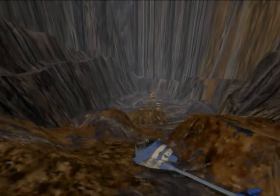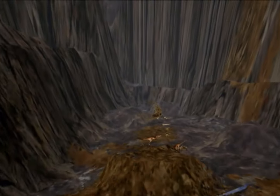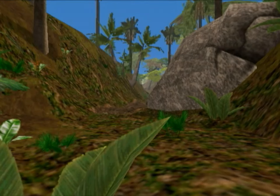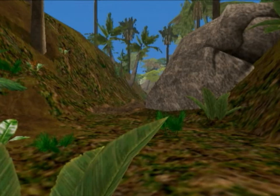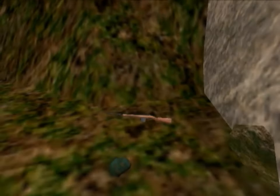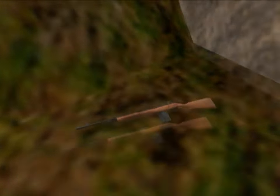Well, hey folks, welcome back. Research Indicates here with Level 3 of Trespasser, the Industrial Jungle. From here on out, the levels are starting to get pretty long, so I'm going to do my best to cut down on the wandering around. We're going to look over here, bend down, get the M14 rifle, and get started. Let's go.